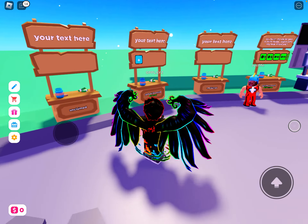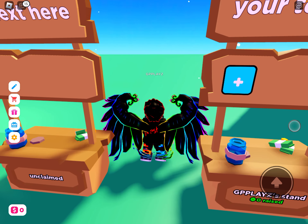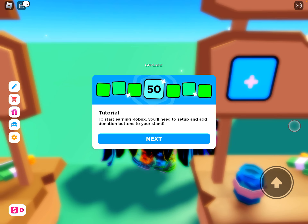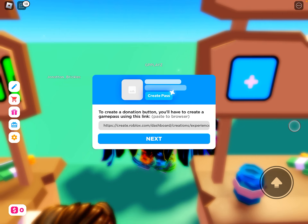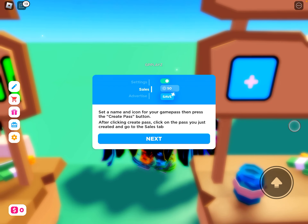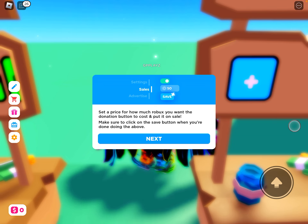How do I start earning Robux? You'll need to set up a donation button. To create a button, you'll have to create a game pass using this link, paste it in the browser, set a name and icon for your game pass, press the create button, then click sales and set a price for how much you want people to donate.